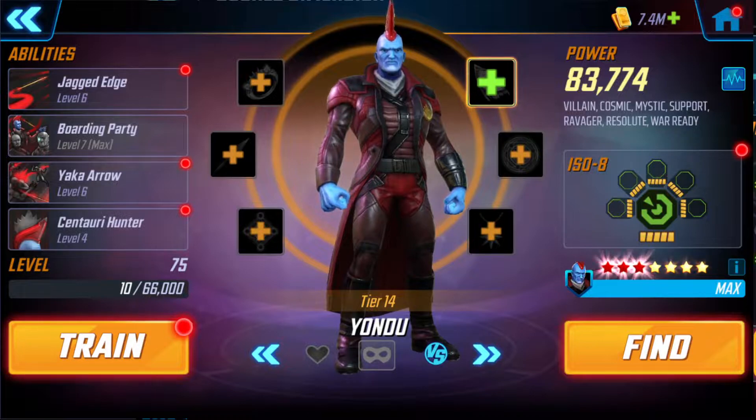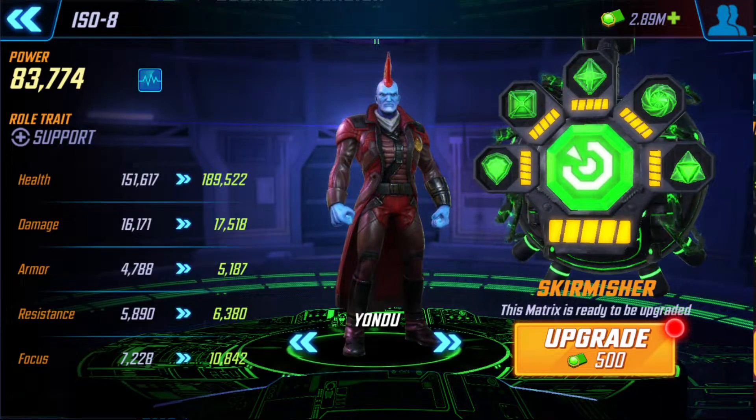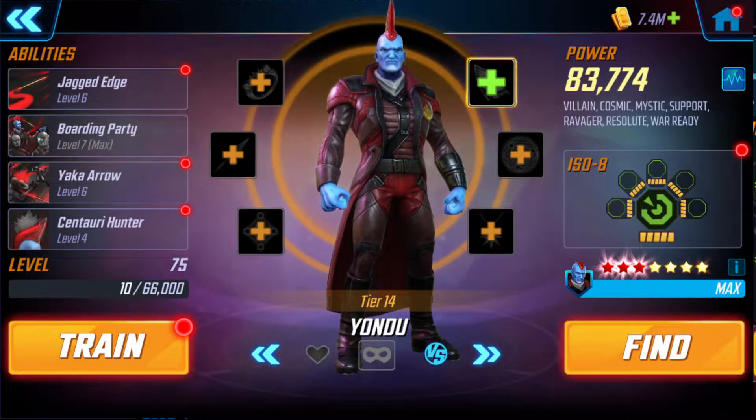Last but not least, I have Yondu — Level 5 Green ISO Skirmisher. Only 3 Reds but 7 Yellow, Gear 14. Only T4 in that Boarding Party, which helps increase the summons and makes them much better. With all this said, let's take a look at the video.